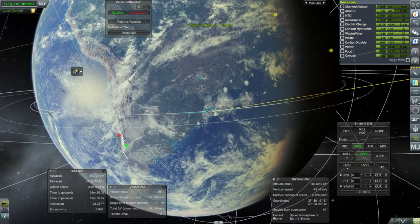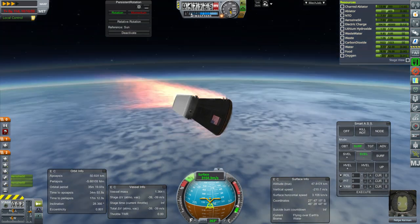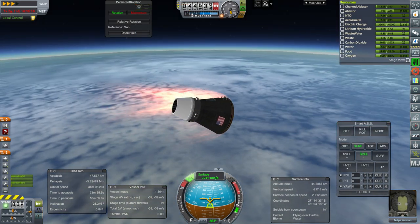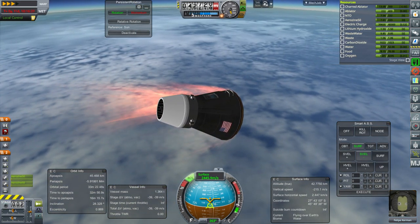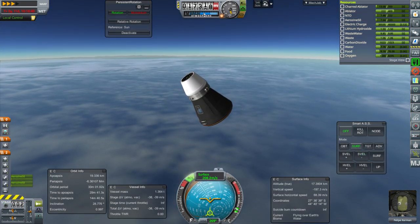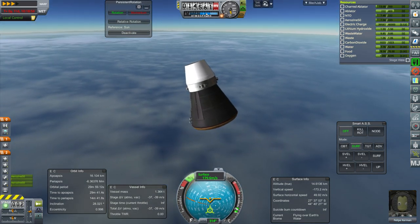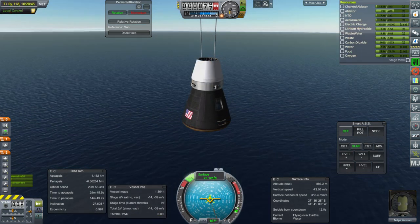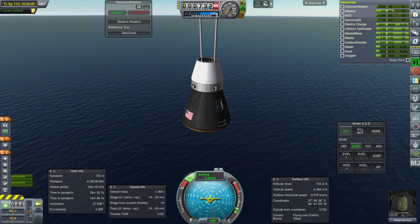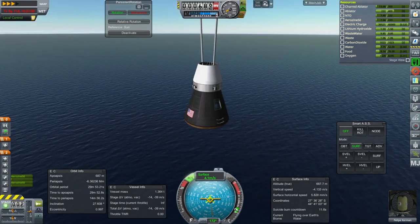Still plenty of ablator left, so there's room to cut that down if we want to. This was definitely a harrowing mission but it's looking good for completion right now. We have full parachute deployment and we're at a very reasonable velocity — four meters per second, really really slow. I didn't adjust the parachutes this time.